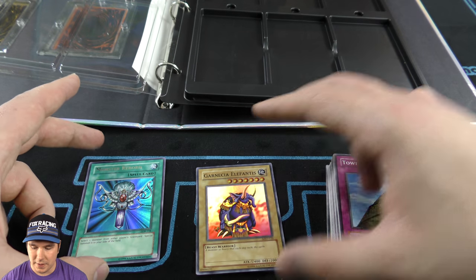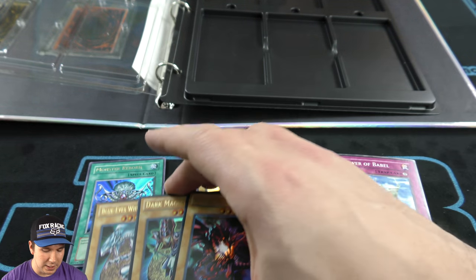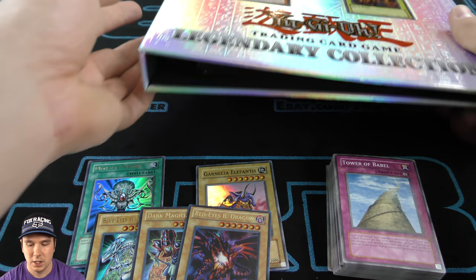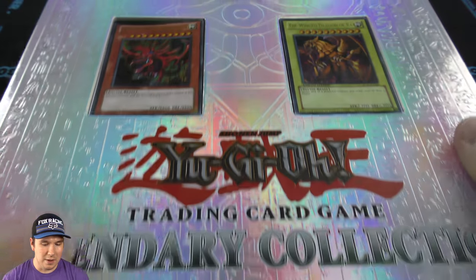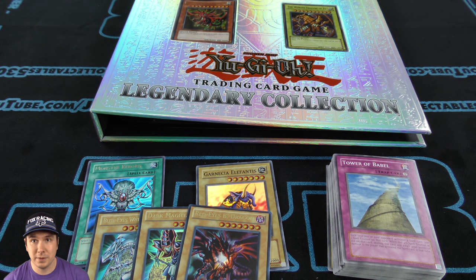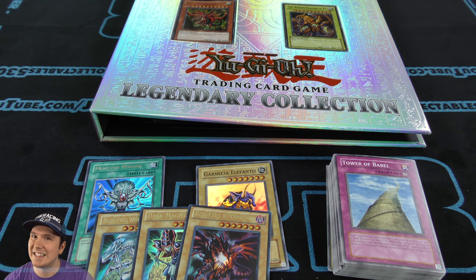We ended up pulling absolutely amazing — one Monster Reborn, and the elephant here. And then they automatically give you these three foils right here, and the foils right in the front of the binder with the god cards. The binder itself is just gorgeous. I hope you guys enjoyed this video — post a comment down below, let me know what you loved, liked, or disliked. Give this video a thumbs up, give Jabra some support, and on that, Jabra here is signing out.